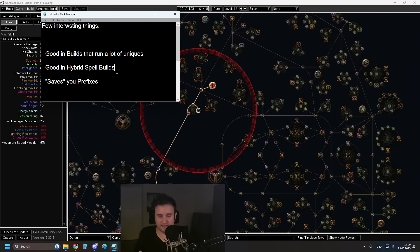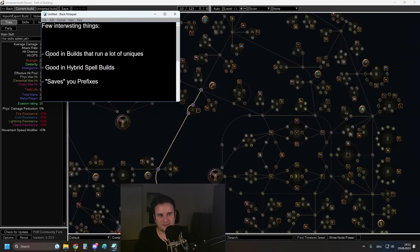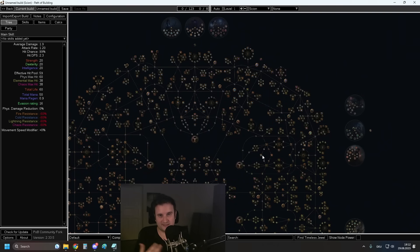Where I also see this chest being good is in hybrid spell builds, mostly because it saves you prefixes. You might say you'd rather just use a Val Regalia for Eldritch Implicits, and while that might sometimes be the case, don't forget that you get a ton of extra ES from Corrupted Soul if you scale your life higher. Same with Melding. The more important your prefixes are — because those are the ones you save by not needing life on gear — and the more uniques you need (that have no life mods), the better this chest will be. I think it fits into a ton of softcore builds on the right side of the tree, especially spellcasters who want gem levels.